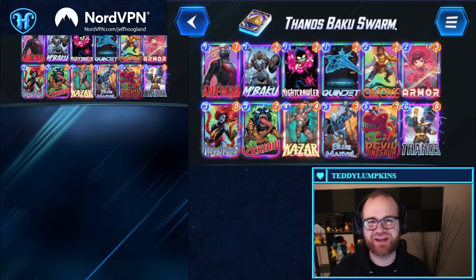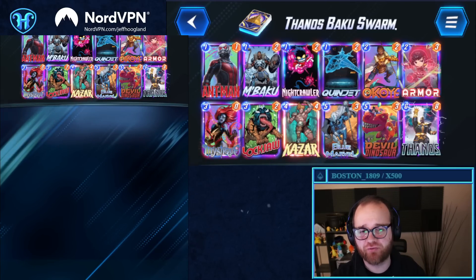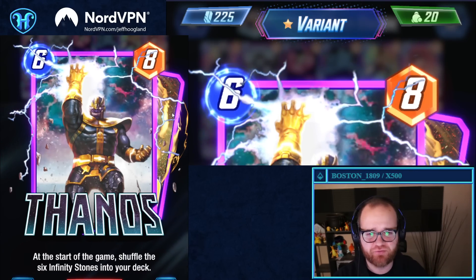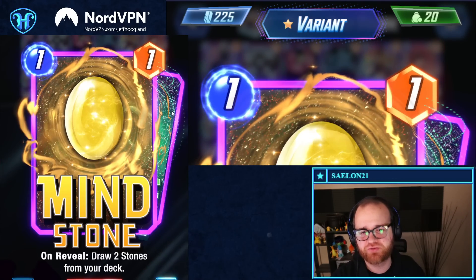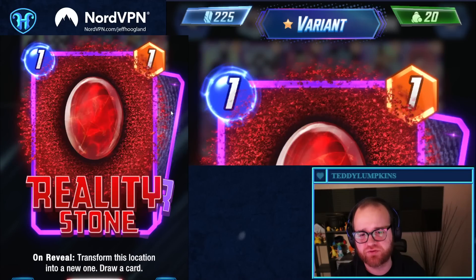Coming at you with another Marvel Snap deck highlight — my favorite Thanos deck. Thanos not only brings his own card, but he shuffles the six Infinity Stones into your deck, which are one-energy cards that come with varying amounts of utility.